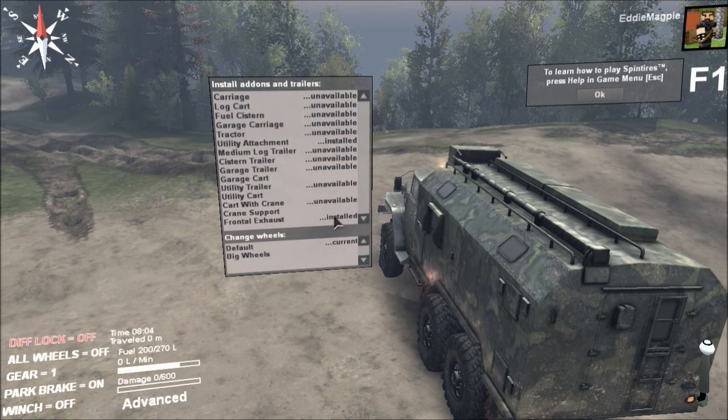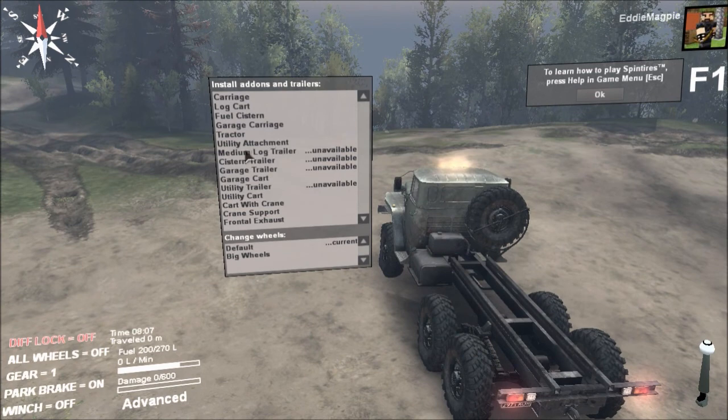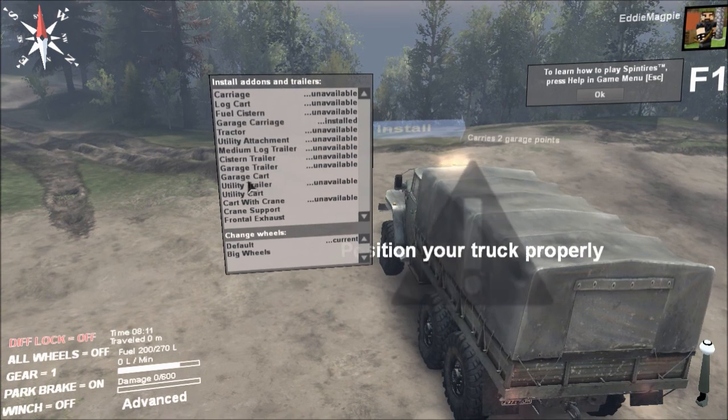But first off I need to change what we have on this truck. We'll get rid of the frontal exhaust because that just takes damage. We'll put the garage carriage on it. Now, does that allow you to take the garage cart as well?